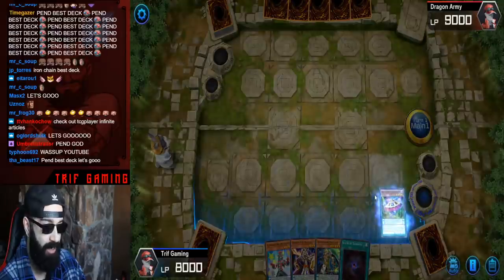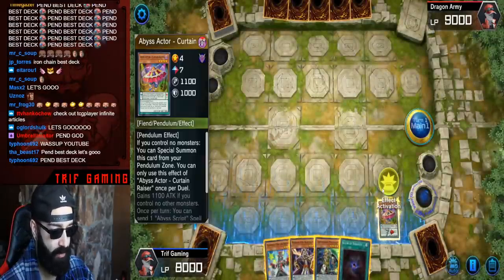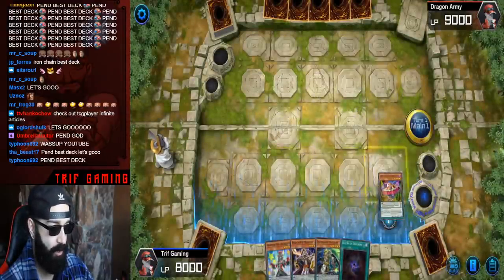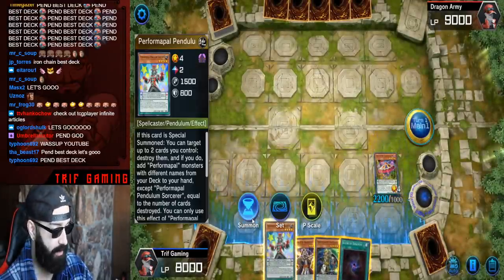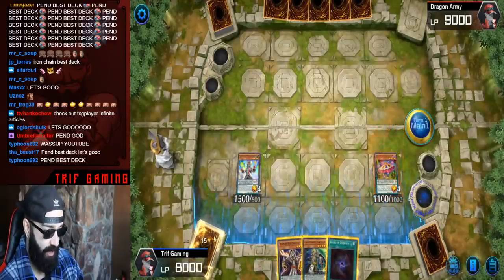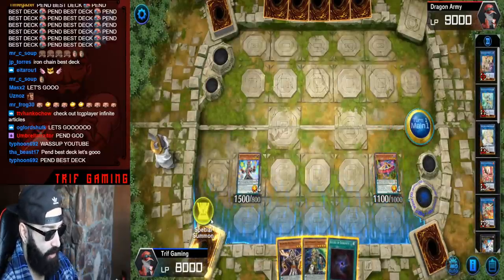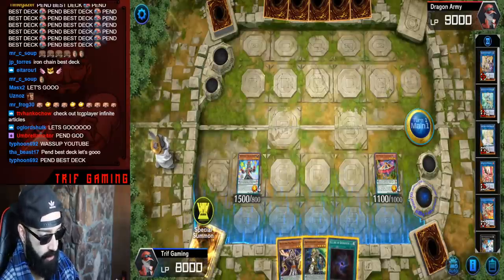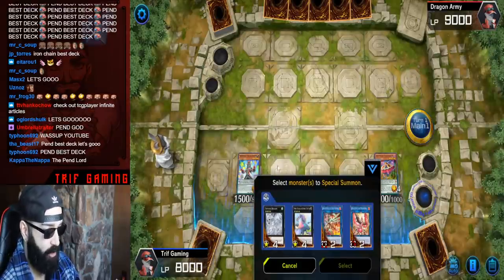We're not going to resolve a Lure here. We're going to scale the Curtain Raiser. There are many ways to play around Nibiru if you want to — in some situations we make Apalooza first and we're fine — but we're not going to do that here. We're not going to activate Lure. You're going to get a dark eventually. We're going to special summon these into Electrum.